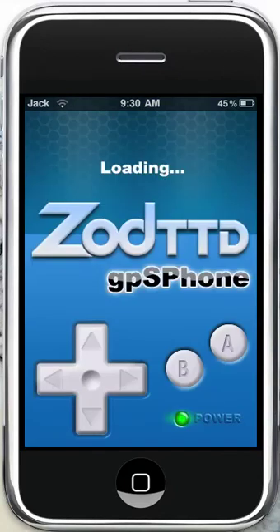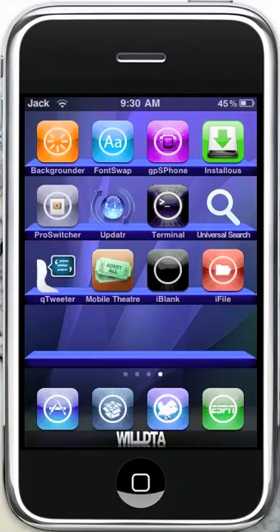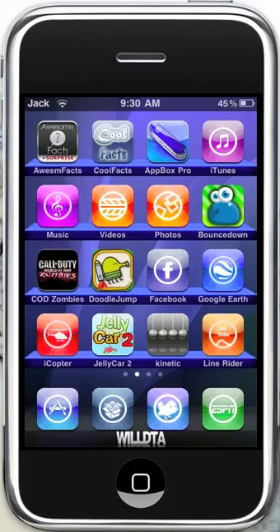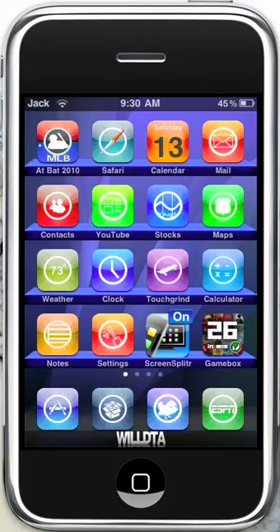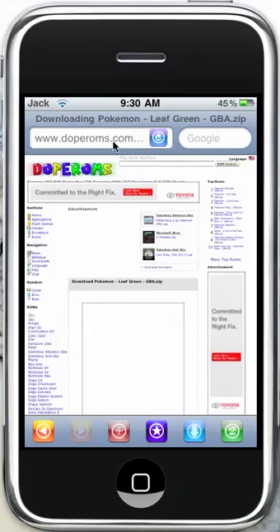So you can open up your emulator — I'm just going to show you that I only have Pokémon Leaf Green on there now, and I'm going to show you how I got another one. So I'm going to go into my Safari, and I'm already at the website here. You're going to want to go to DopeRoms.com.